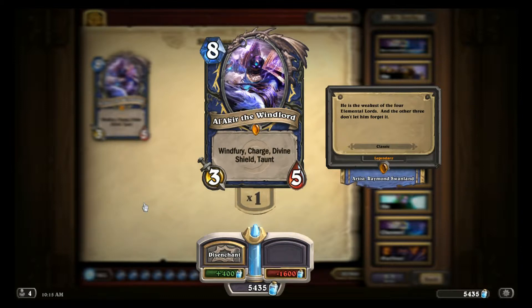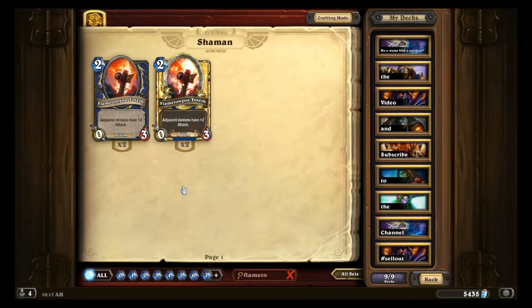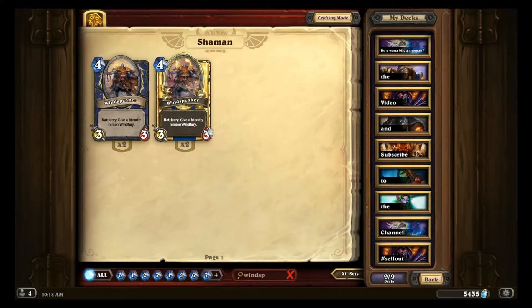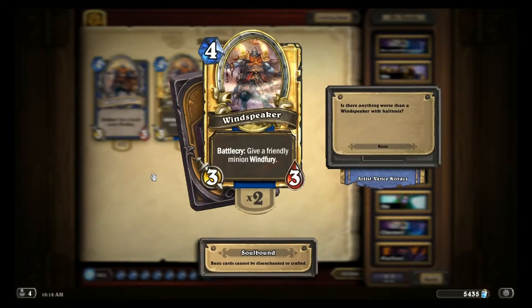Obviously, you should place Alakir next to Flametongue Totems most of the time, but don't forget to attack with the minion that's currently next to a Flametongue Totem first before dropping Alakir. Remember that Windfury does not stack, so Windspeakering your Alakir will unfortunately do nothing.